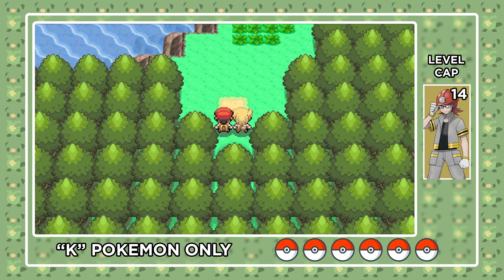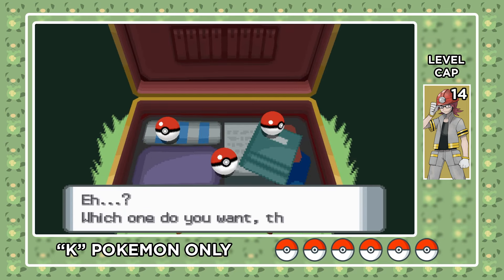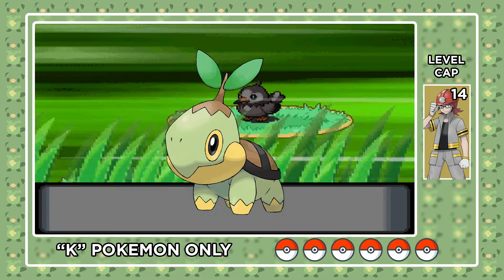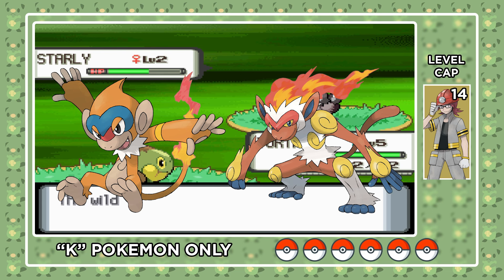So where do we start? Our starter, I guess. Now none of the 3 Sinnoh starter lines feature any K Pokemon, unless Torterra is spelled like this, so it shouldn't matter which one we pick, right? Wrong. Turtwig is the best choice for us, since one of our 2 encounters is a psychic type who can outspeed and one-shot our rival's future Monferno and Infernape.